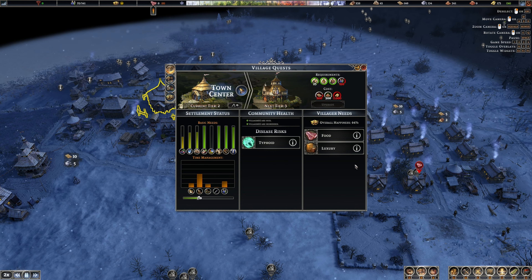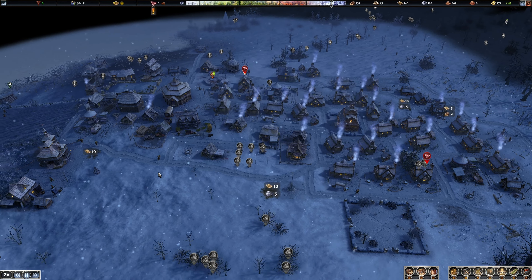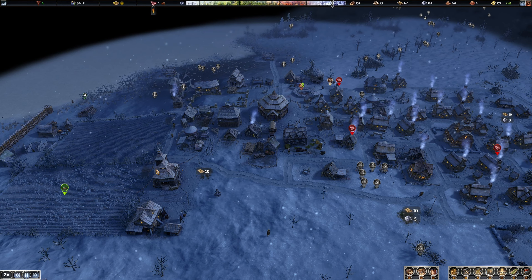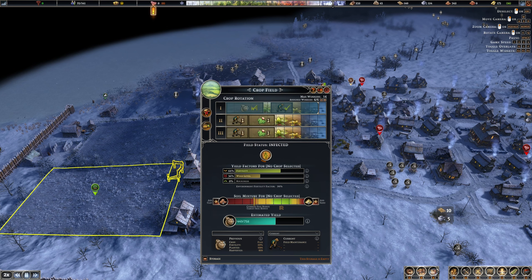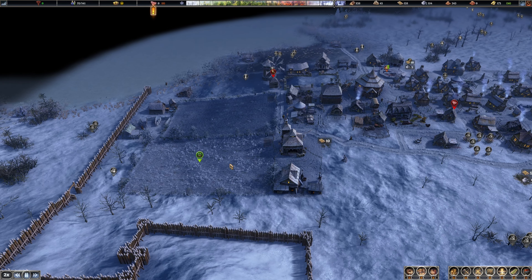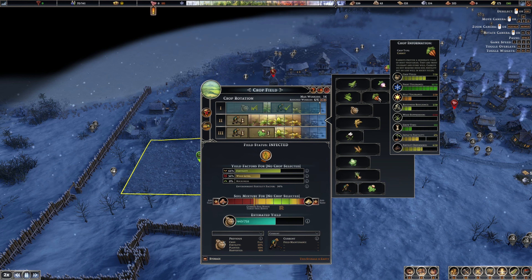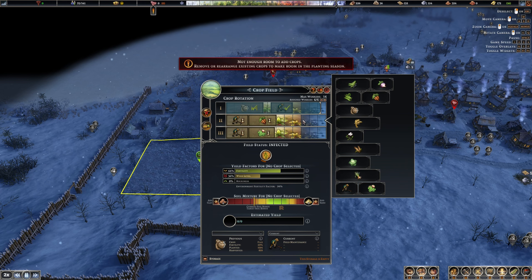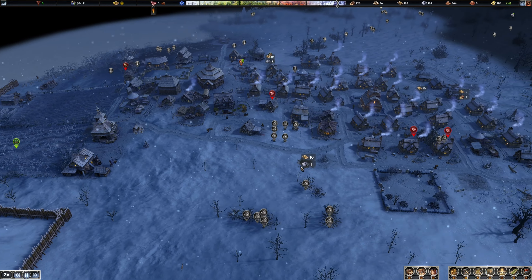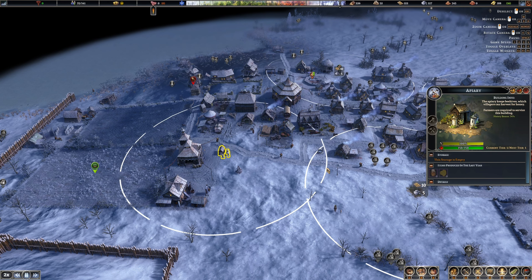Overall happiness is 64%. Food and luxury — by building a pottery building, candle shop, glass maker, or furniture shop to help. Let's worry about — what's our inventory on flax? 996 — okay so we have a decent amount of flax right now. Let's go ahead and rotate out — let's get carrots in there. So now we have an apiary — storage is empty but hopefully the apiary keeps beehives which villagers can harvest for honey. Honey bonus 74% — okay. We'll get a couple of these going.